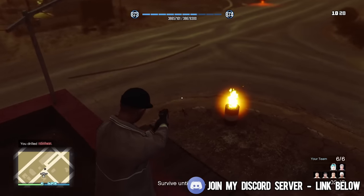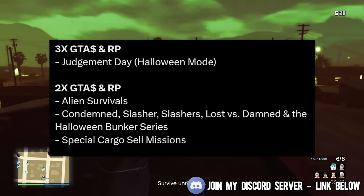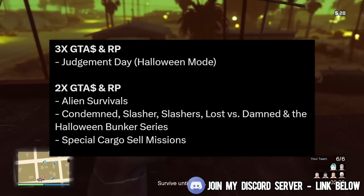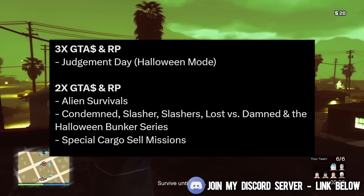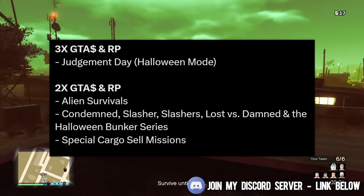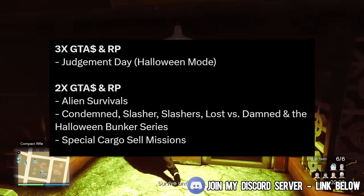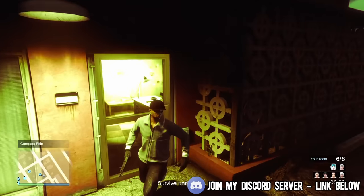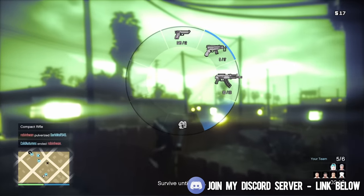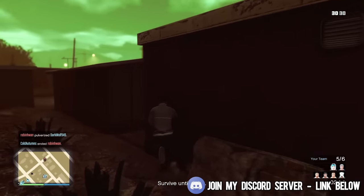As far as the new money-making promotions, Rockstar Games will be adding back all of the Halloween modes. They're offering triple money and triple RP on the Judgment Day adversary mode, double money and double RP on the alien survivals, as well as all other Halloween modes — Condemned, Slasher, Slasher's Lust Be Damned, and the Halloween bunker series — plus double money and double RP on special cargo sale missions.